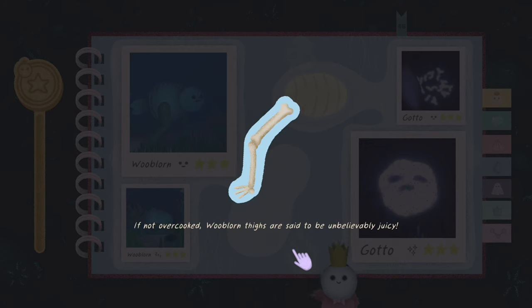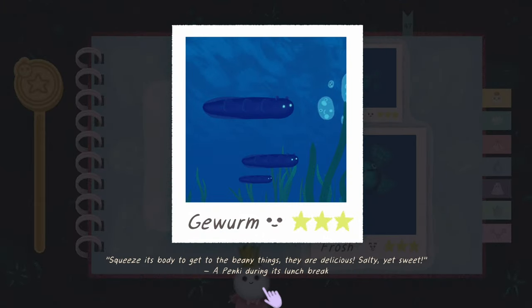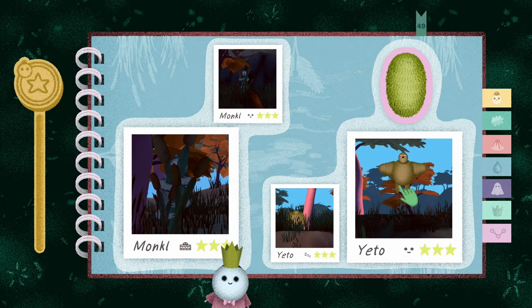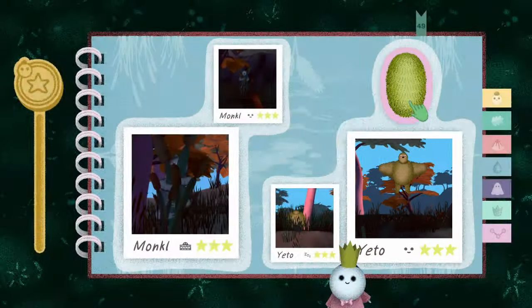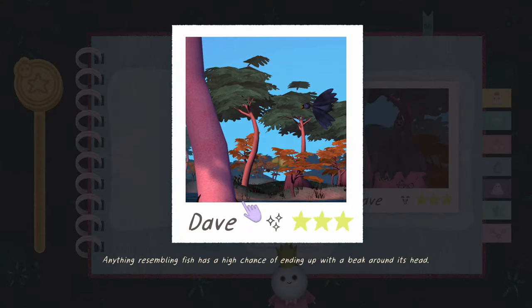We get the bones! 'Not overcooked Wobblorn - said to be unbelievably juicy.' 'Frosh: another cute, nor useful - throw it with the others - Sir Robert Spinko.' 'Worm: squeeze its body to get to the beanie things - they are delicious, salty yet sweet - a Pinky during its lunch break.' There he be, there he be, he be dancing! 'Prop males have friendly yet fierce little dance competitions among themselves.' They're grooving. 'Yito: only after the last Yito flies away will you realize you can't eat their eggs - old saying of the Pinky sages.' 'Some park visitors tried making a Yito egg omelet - they paid with their teeth.' Let's get the Pog Champ one. 'Spotting a Mongo can be quite difficult - they hate visitors.' 'Anything resembling a fish has a high chance of ending up with a beak around its head.' Dave.